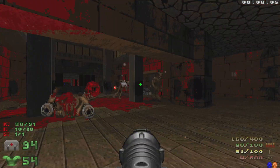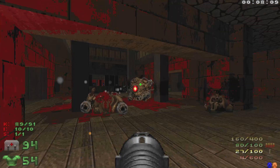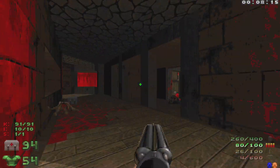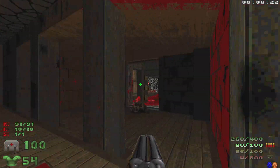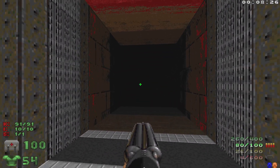Let's head in and just take these guys out. That is going to be all of the kills, all the items, and the one secret. Let's grab any ammo and health we need. We got the yellow key — head back out, head to the left, through this door, and we are done.